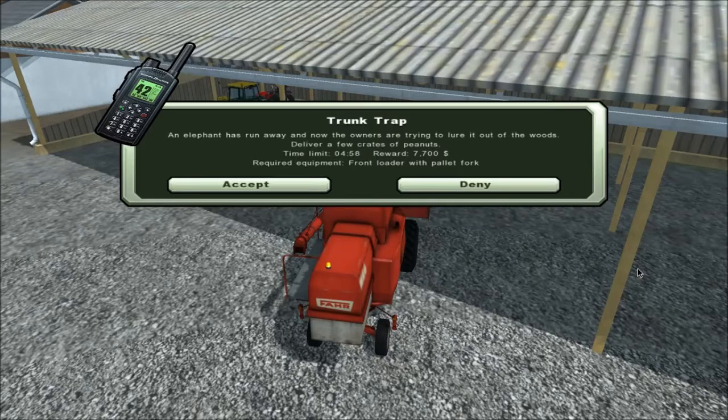Hello, and welcome back to Farming Simulator 2013. I bring you the urgent news that an elephant has run away, and now the owners are trying to lure it out of the woods. I need to deliver a few crates of peanuts to it, and I need to use a front loader with a pallet fork.